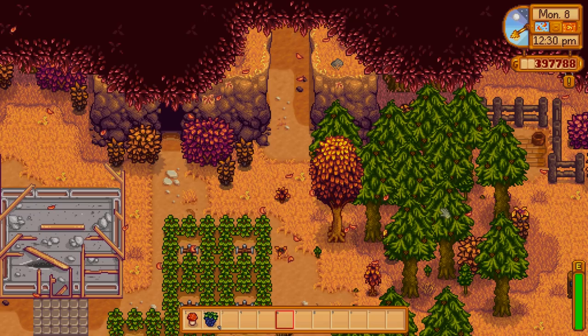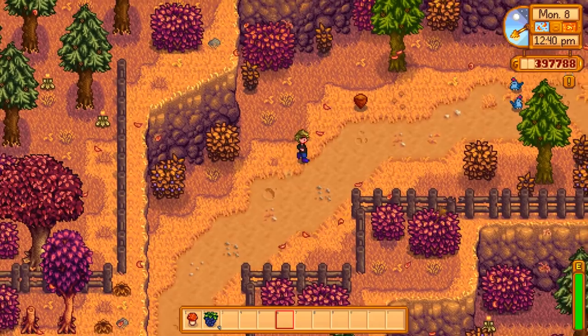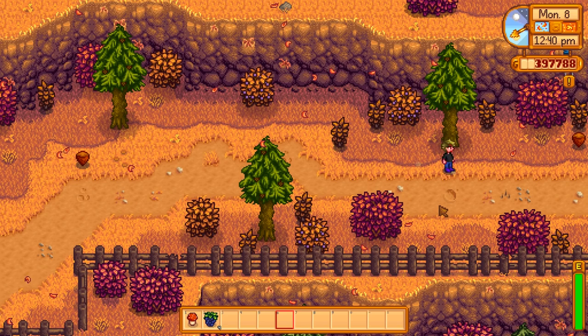At level eight, we get another plus one for wild berry harvesting, which is even better. By the time you get to level eight foraging, it probably doesn't make a huge deal, but on the off chance it does, great — those wild berries do make a world of difference if you need them. And probably the best warp totem of all: the one that takes you back to the farm from wherever you are. If you're down in Skull Cavern, instantly back. No passing out. It's the best one there is.